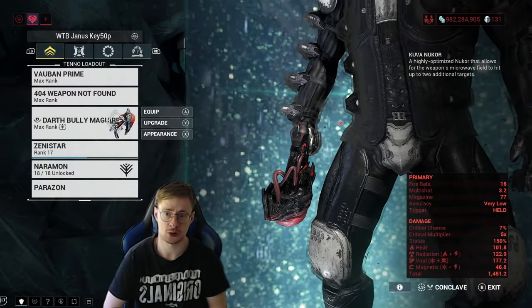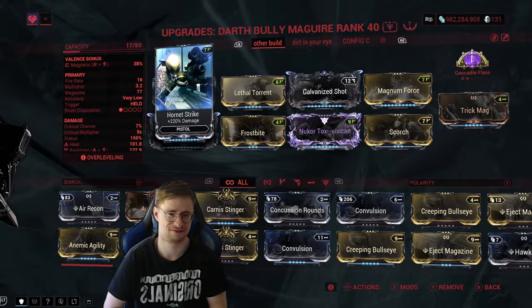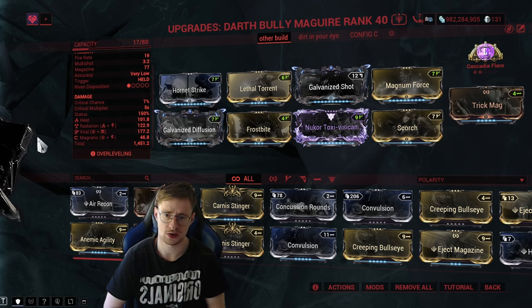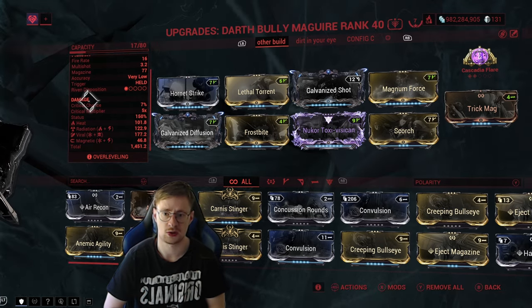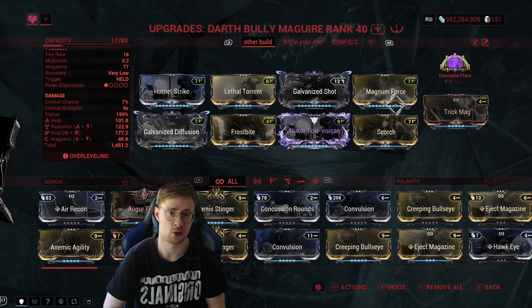Moving on to the secondary weapon of choice, the Kuva Nukor — or as I named it, Darth Bully Maguire. One thing you notice right away is that this weapon has a lot of status effects. We have heat, radiation, viral, magnetic. Long story short, the more status effects you apply on enemies, the faster they're gonna die.